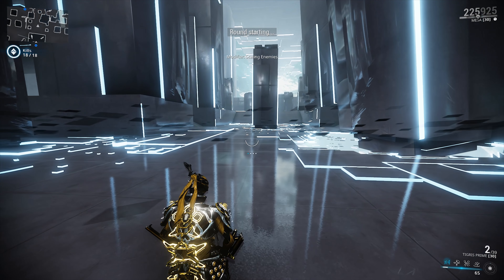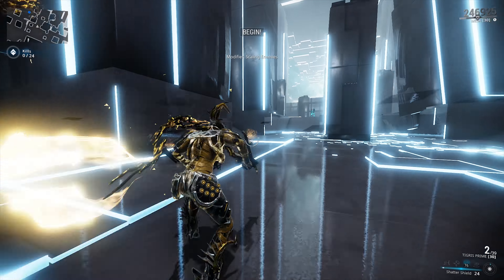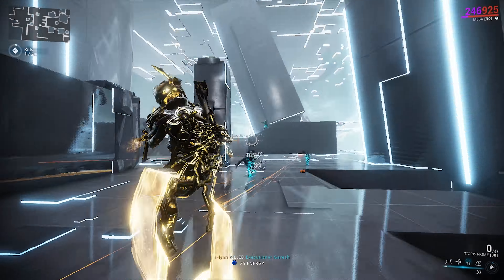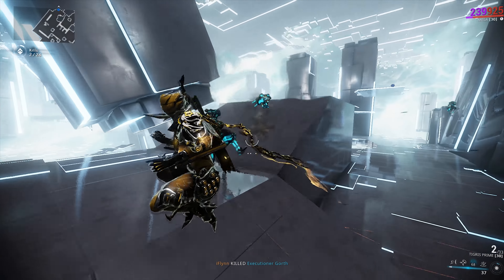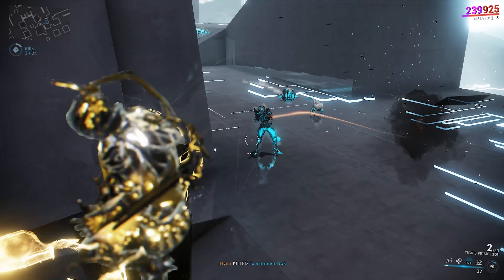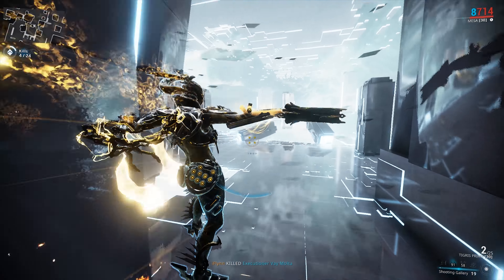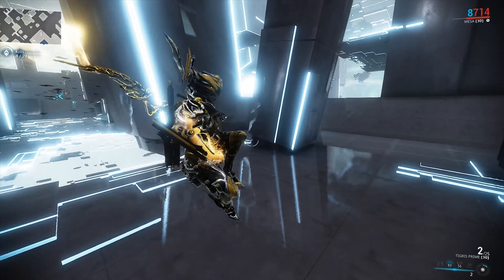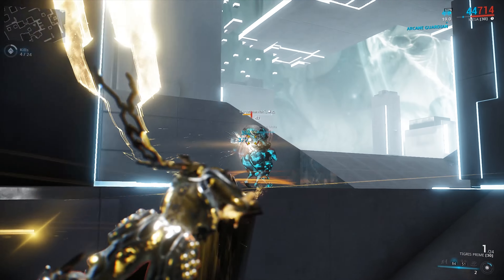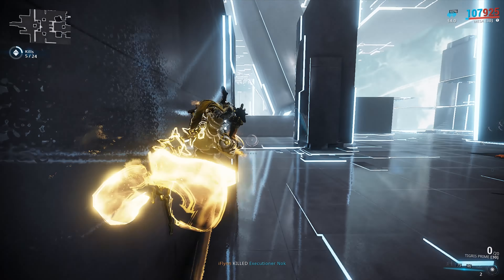Each one of these rounds has modifiers — pay attention to them. This one is scaling enemies, which means as we do well the enemies get a lot more difficult. I noticed that enemies spawned to the left at the start of the last round, and the spawns don't change, so we'll go ahead and kill them as they spawn. You might also want to cast your second ability if you have enough energy, because it will disarm enemies and give you a damage buff. Crowd control is never a bad thing.